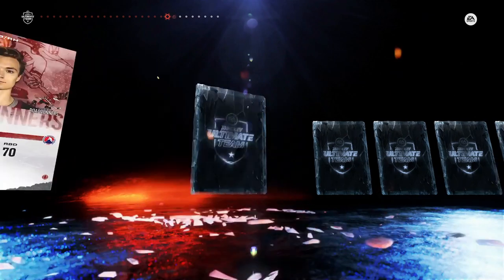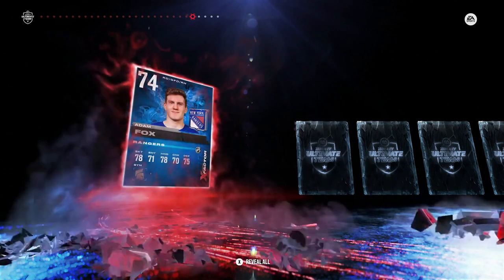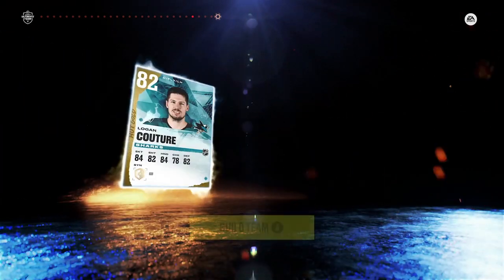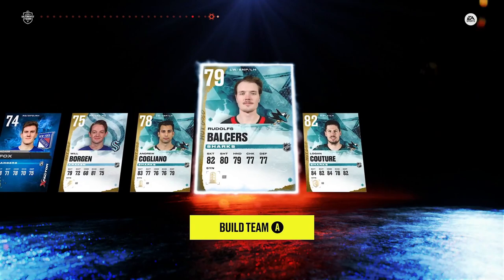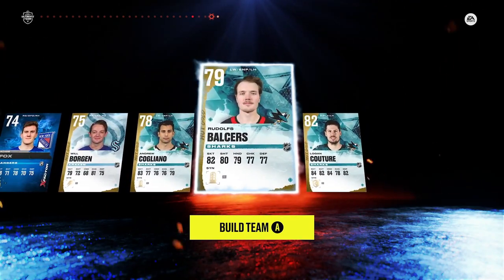If you don't know which X-Factors are of the best value, go check out my video on it — I walk you through all of the ones that are actually worth investing in for NHL 22. I got Adam Fox, who is mentioned as one worth upgrading, so I'll take that. We also got Will Borgen from the Kraken, Cogliano, Rudolph Bolsters, and captain Logan Couture. Again, this team is not very good, but it's a start and this is where everyone has to start.